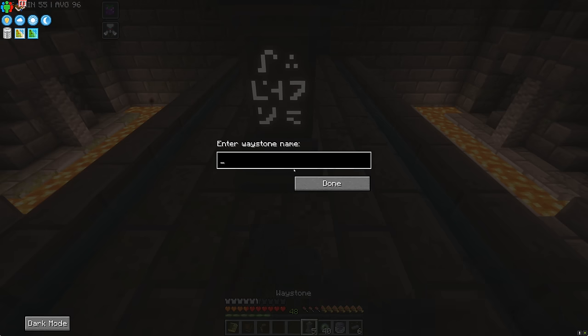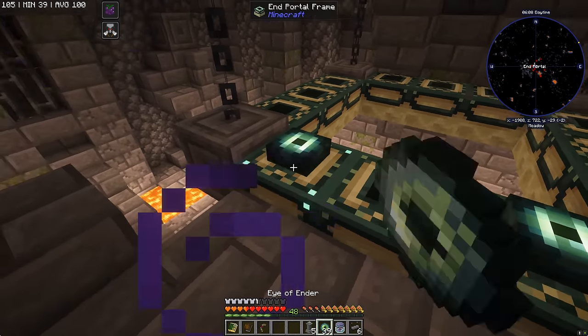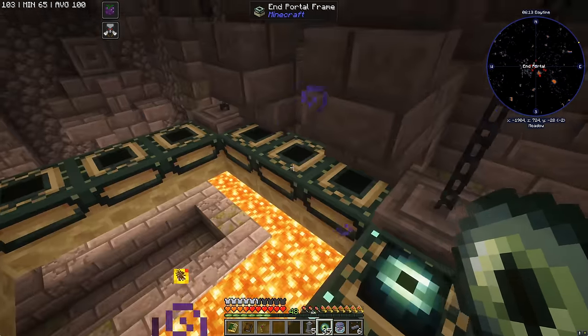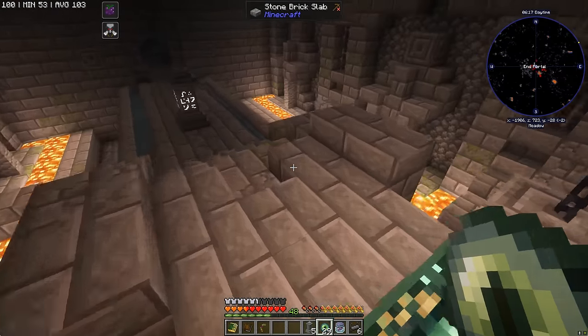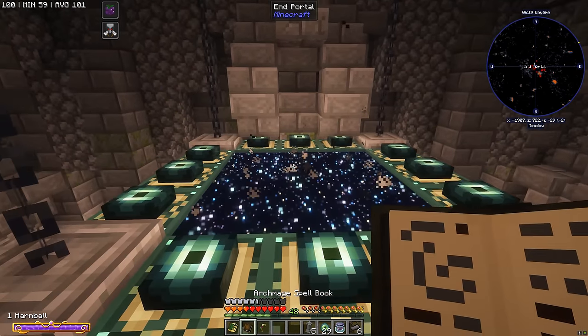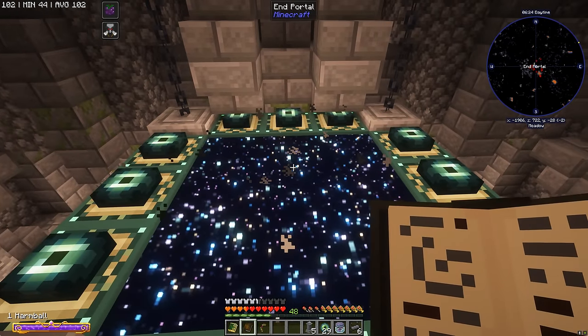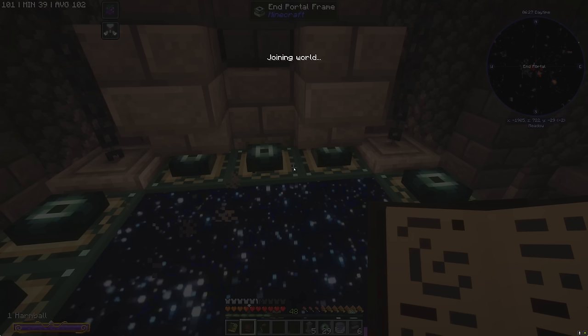Now we're going to toss in the Eyes of Ender. Oh yeah, love that sound. There we go - harm ball at the ready. I think harm ball is going to be the spell for us, because it is an earth magic spell and we're earth mages. I think we're good to go - this should kick some ass. It's us versus the Ender Dragon with harm ball and a whole set of magical gear.